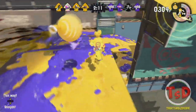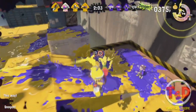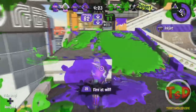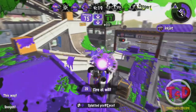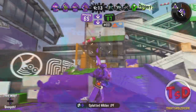You also have the Splashdown special with the regular Splattershot. It allows you to be a lot more risky with your super jump. If you super jump to one of your teammates and they are in a fight with high suppression, you can jump to them and use your Splashdown special as you land. It secures your safety in jumping in and will defeat any foes that are close by.